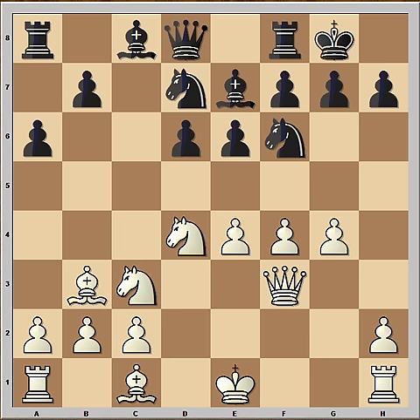Does it look scary? The pawn is coming to g5. Well, in this position black panicked and didn't find the best move. Perhaps knight to c5 would be the best. He played e5, attacking the knight, but the knight is not going back.